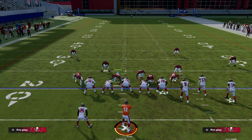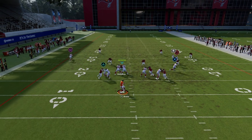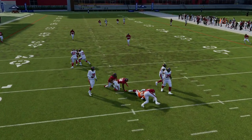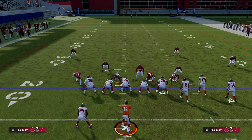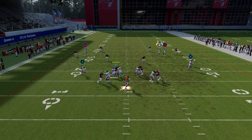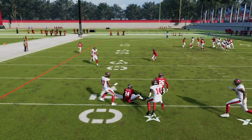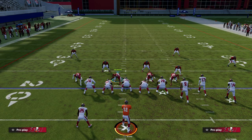The first thing we do is turn match coverage on. With match coverage, it doesn't really matter who runs a corner route to the right side of the screen — the match coverage is going to do a really good job of bagging it. Whether it's the number one or number two receiver running the corner, you'll see it bags the corner route every single time.